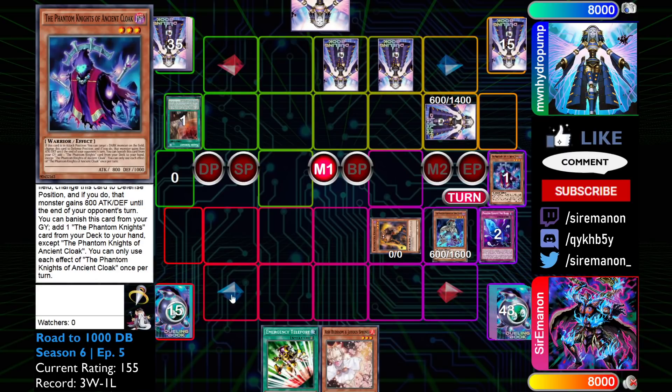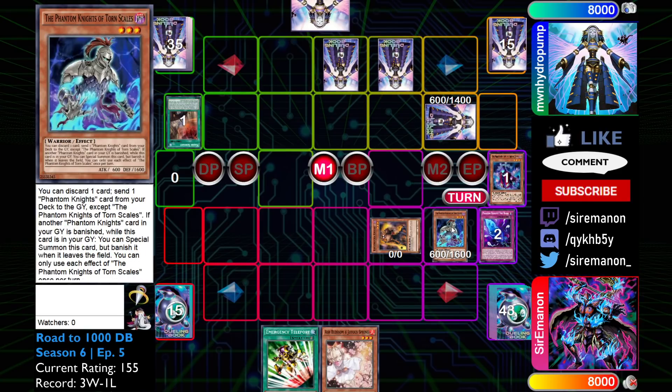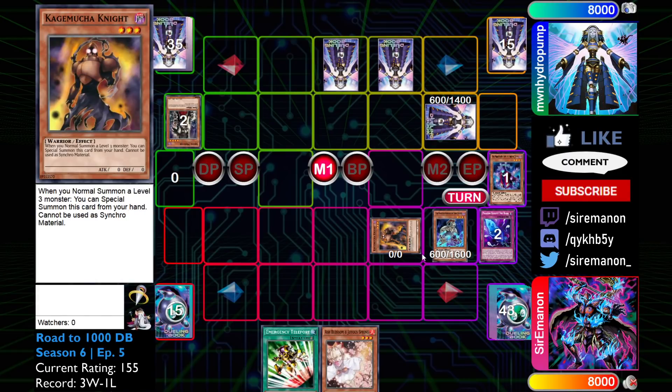From here, we're going to use the Cloak to try and grab access to Boots, because once again we want a PK name to profitably use the Torrent Scale effect to revive itself. Unfortunately, my opponent actually has a Skullmeister, which is going to be quite impactful on this particular board state, because now we have to manage our combo with fewer PK names. We can still combo, of course, but it's going to be a bit more difficult to actually play through the back row.